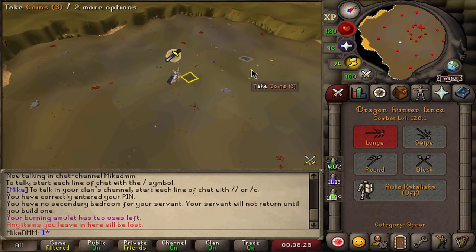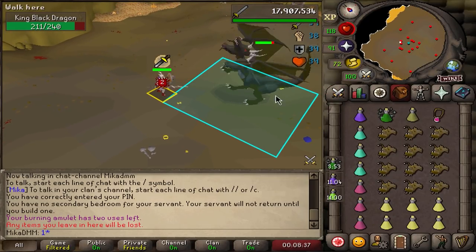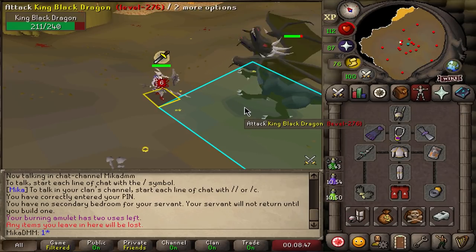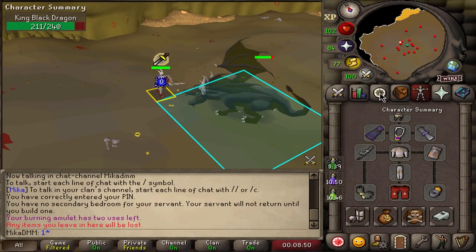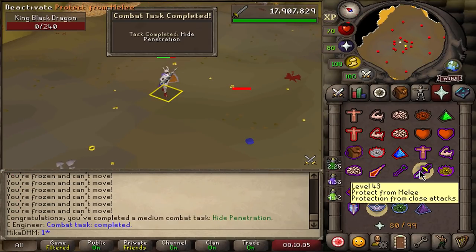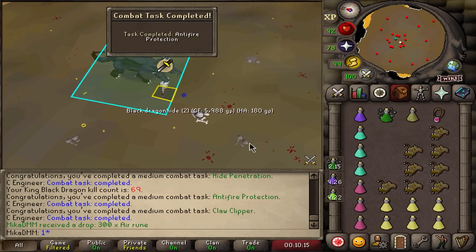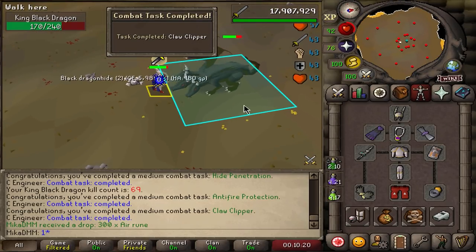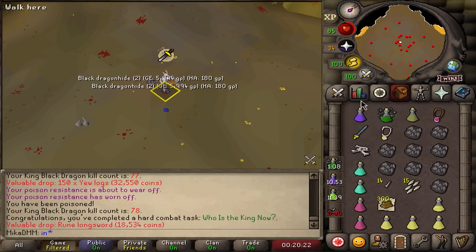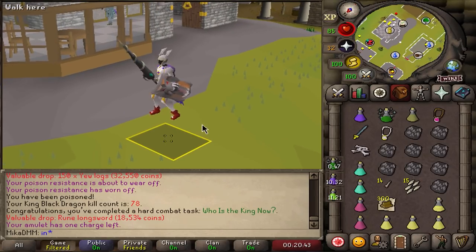We're going to quickly do all the KBD tasks now - probably one of the last things in this video. I have to do it with melee - one task is with a stab weapon, and we basically need 10 kills in a private area. The gear I'm using is definitely not optimal but I just threw it together quickly. Three tasks done immediately: Melee Prayer on, antifire on, and Dragon Hunter Lance used. I just need 9 more kills in this instance. And there it is - all the KBD tasks done. 6 out of 6, King Black Dragon fully completed.